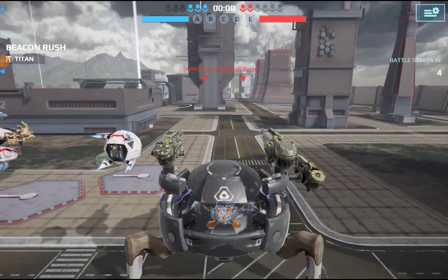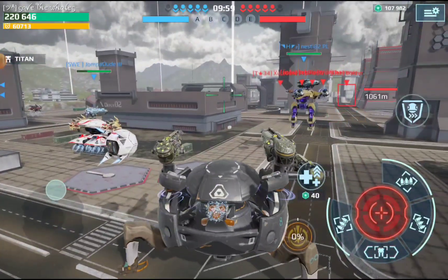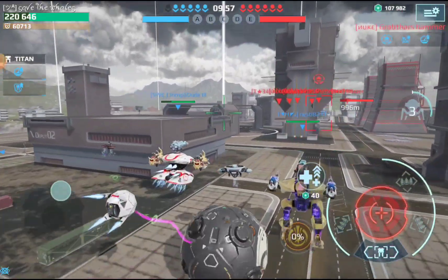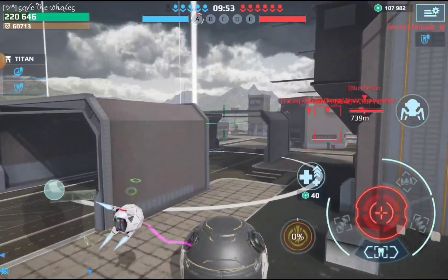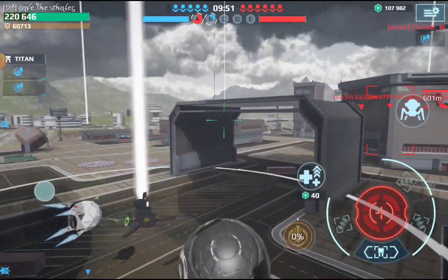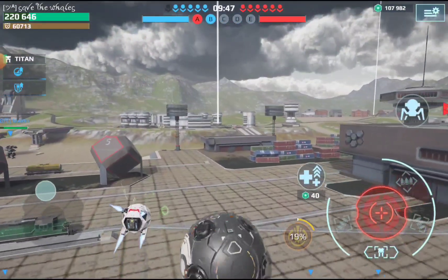Hello my fellow whale watchers! Is it possible to beat a team consisting of a top player and a champion squad in less than 5 minutes in a 5 vs 6? I would say it's almost impossible, but in this battle our team pulled it off, led by a champion duo, but a lot of things had to come together to do this. Let's have a look how we did it.